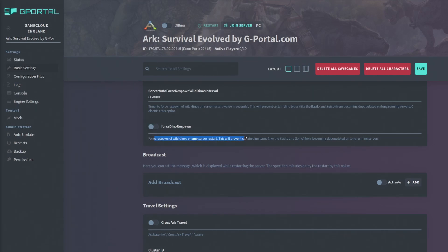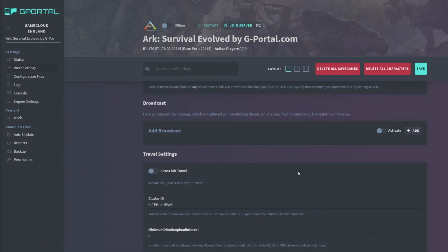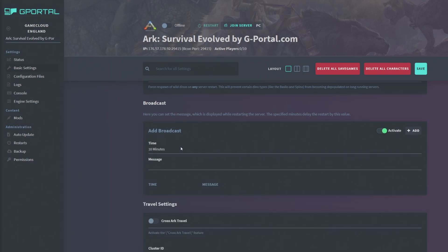You can force dino respawns so every time the server restarts you'll get a dino wipe. There's also a daily wipe broadcast — a message that displays when the server is restarting. Just note: if you set your server to restart at midnight and add a 10-minute broadcast warning, the server won't actually restart until 12:10, so keep that in mind.